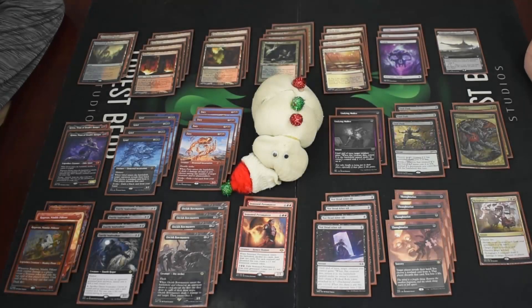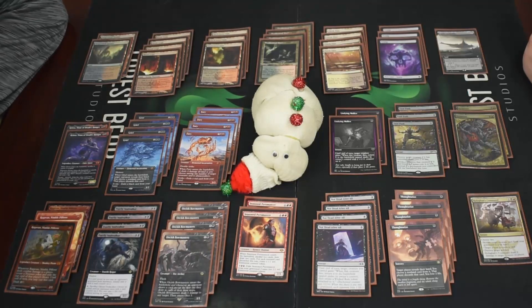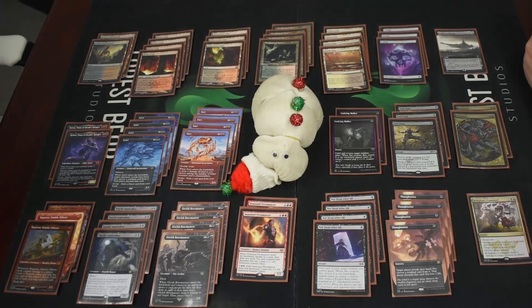Alright, we are back with another Modern deck tech, and this is kind of the Modern deck tech right now. This is Rakdos Scam — the boogeyman. We'll start from the creatures.